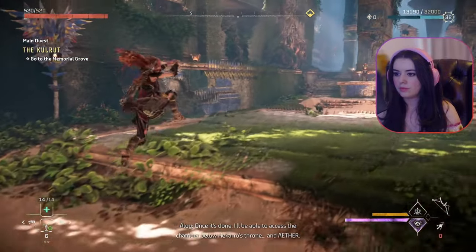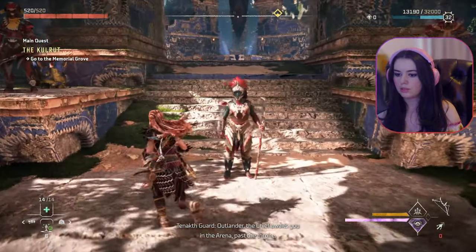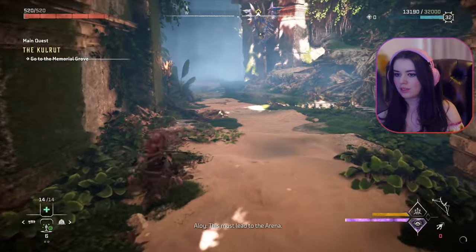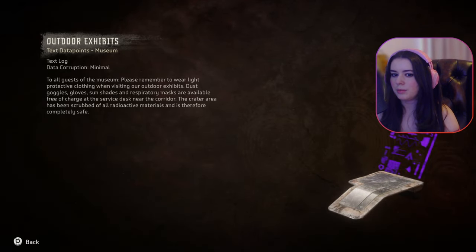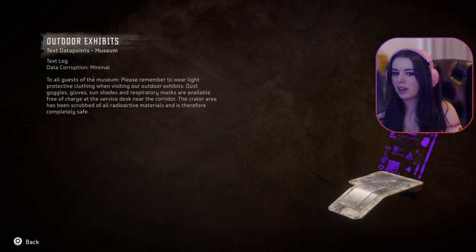I'll be able to access the chamber below Hikaru's throne. That's the goal, outlander — the chief awaits you in the arena past the throne. Okay, right through the chair. Oh, it's this way — this must lead to the arena. Yeah, I tried to go here before and they were like nope. Wait, did I read this one? New data point — outdoor exhibits: to all guests of the museum, please remember to wear light protective goggles when visiting our outdoor exhibits. Dust goggles, gloves, sunshades, and respiratory masks available free of charge at the service desk. The crater area has been scrubbed of all radioactive materials and is therefore completely safe.